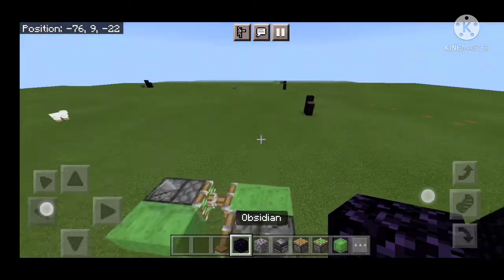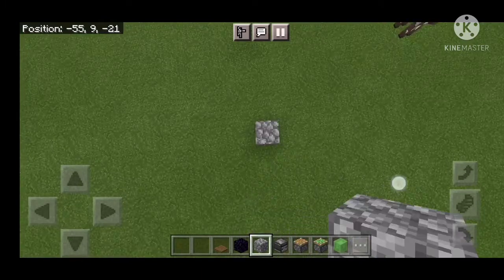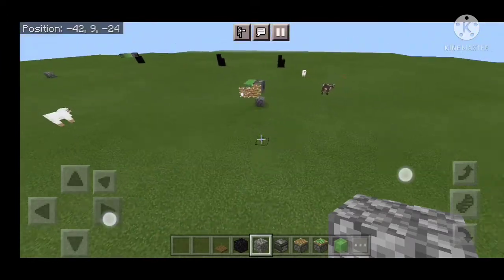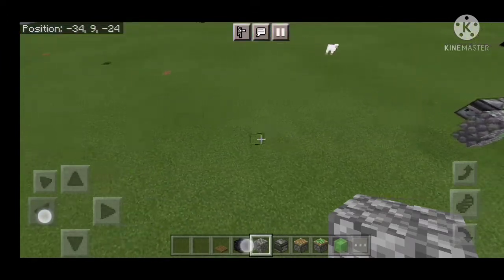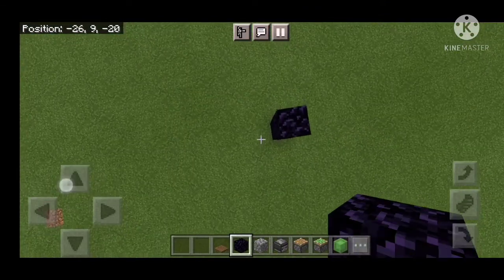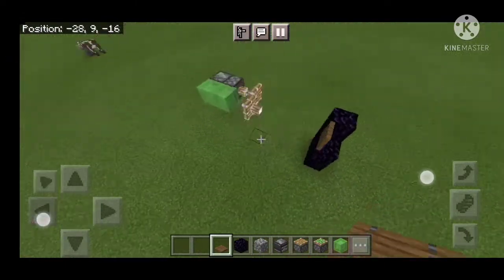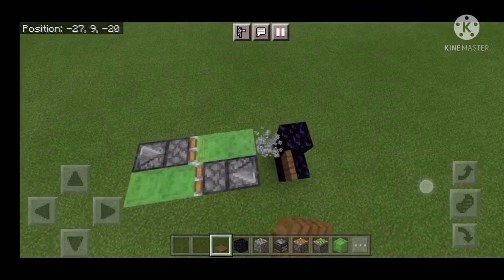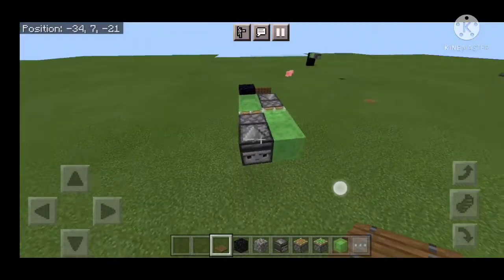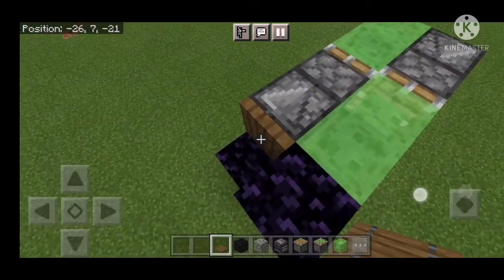The reason you need obsidian is that any other block will just move along with the slime blocks and pistons. The only way to stop the flying machine is by putting down obsidian, a furnace, or another non-movable block. Once it hits that, it stops because it can't move obsidian.